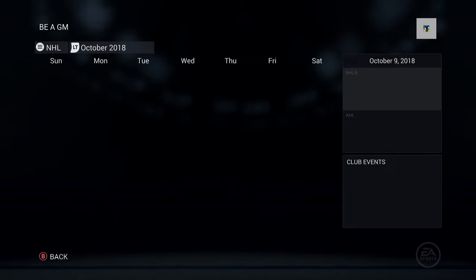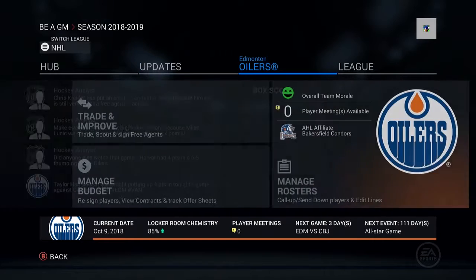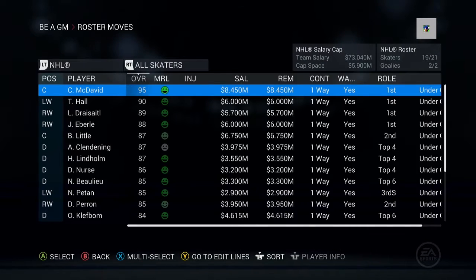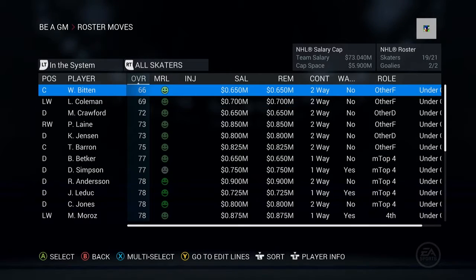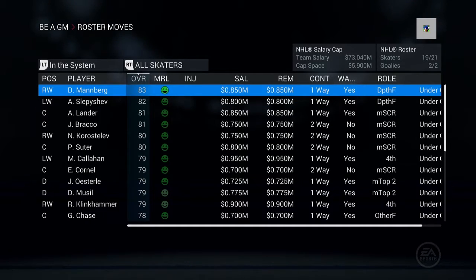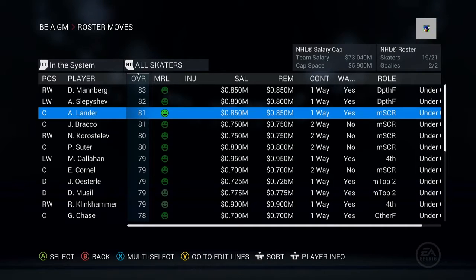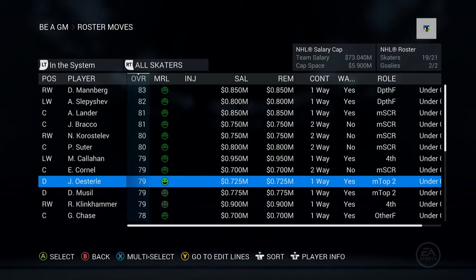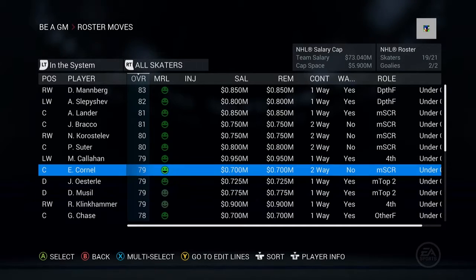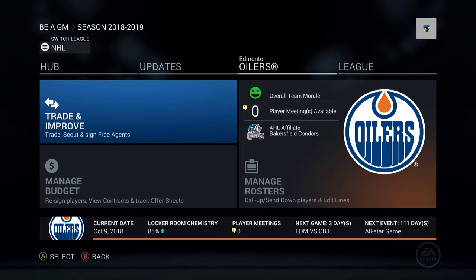I was thinking about bringing up a defenseman to scratch, but I think I'm just going to make sure everybody who is down in the minors is up here so we have the best overall team possible. There are some decent overall guys down in the AHL, but they're still forming because we want to be a dynasty. Slepshev and Manberg are still there — Musil and Austeril, they're both 25 — seventh defensemen, but I'll let them play and bring them up if we need them.